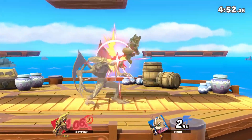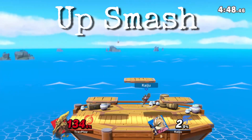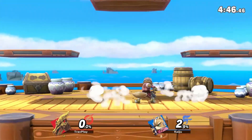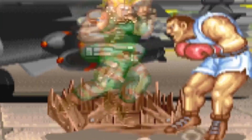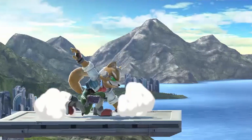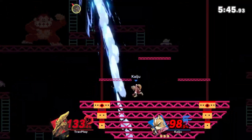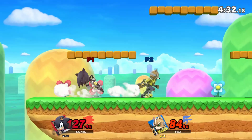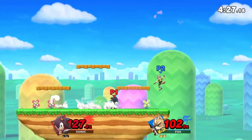Almost all of Fox's combos lead to his most reliable KO move, his up smash. Fox's up smash has a wide range above and in front of him, and it comes out extremely fast. Most of the time he'll use it on you at the end of a combo or as a hard read. You need to make sure you're not playing too predictably, always doing the same thing — that'll keep him from making those hard reads.